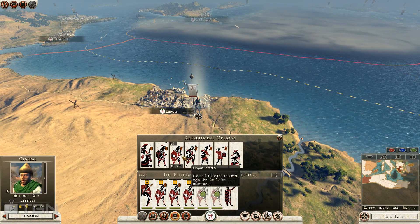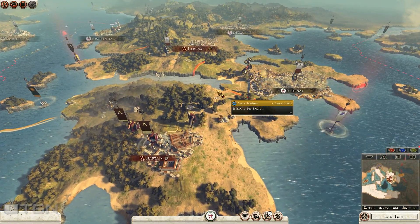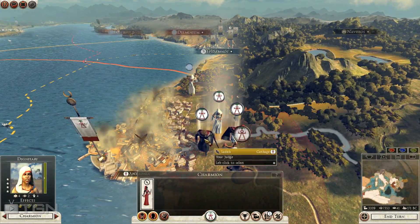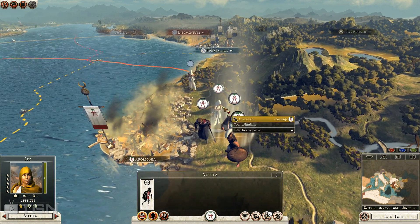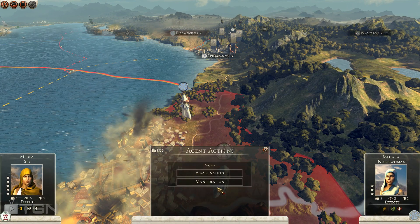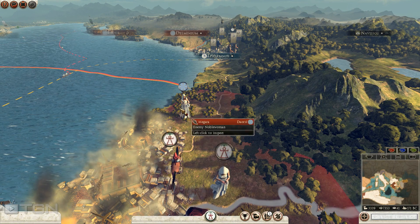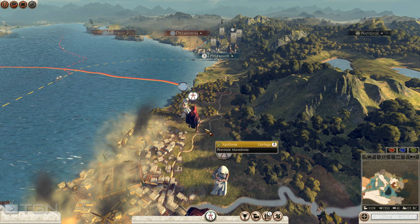Let's keep recruiting down here for a potential army to go after the Seleucids in North Africa. Let's spend some of our remaining money trying to get rid of some of these relentless enemy agents. Let's see who's got a pretty good manipulation attempt. Let's see if we can coerce another enemy agent - rather than assassinating these people, why not turn them into my cause?